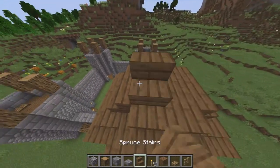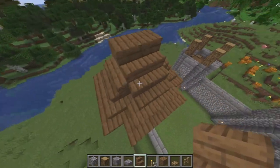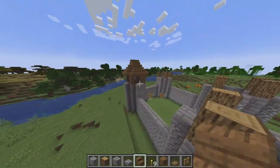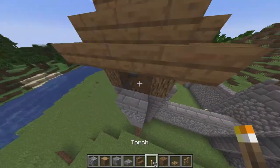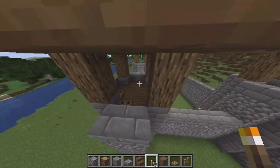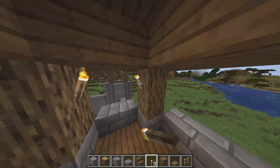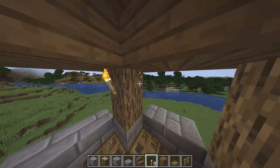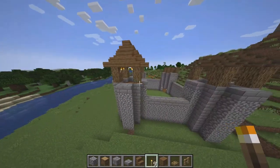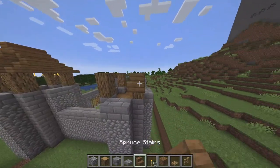After you finish doing this part — the roof of the pillar — go ahead and do it to all the other ones. I know it's going to get pretty complicated, but you can rewatch this part. Add some torches on top so no mobs spawn. Go ahead and do that to every single part of the castle.